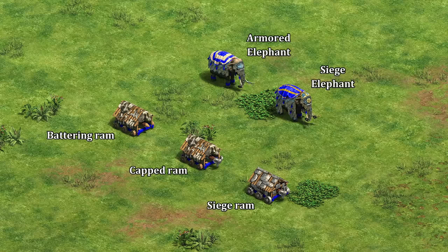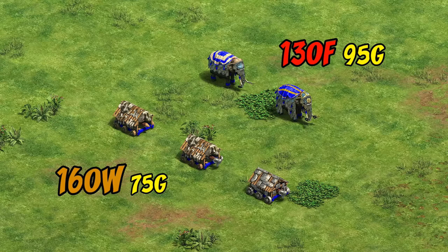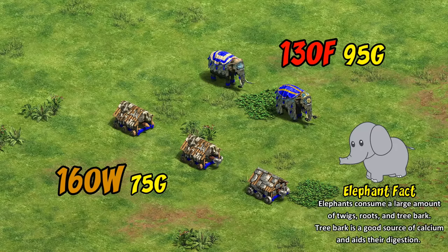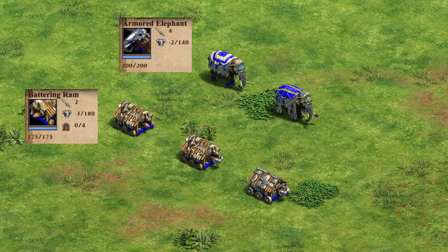Starting off side by side, the first thing you notice is they have two different levels: the armored elephant and its upgrade, the siege elephant. Functionally they serve the same role as the ram, but as we look into the details they'll start to diverge quite a bit. Right away, a major difference is in their cost — rams cost 160 wood and 75 gold, whereas the elephant siege units are 130 food and 95 gold. It's interesting to finally have a siege workshop unit that costs food.